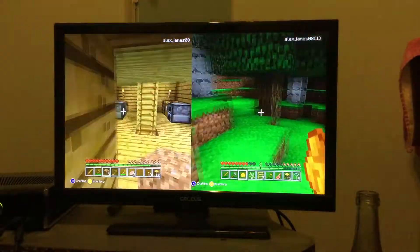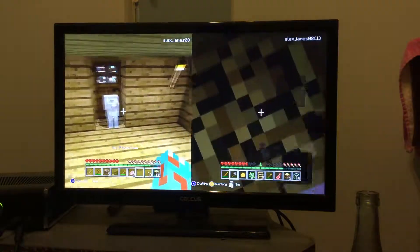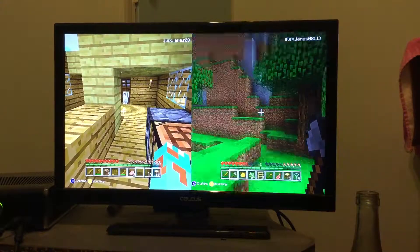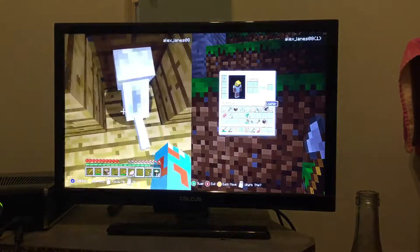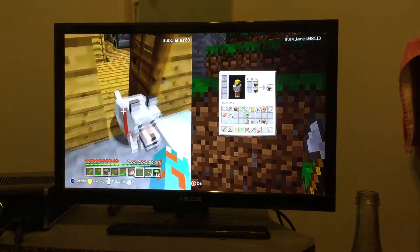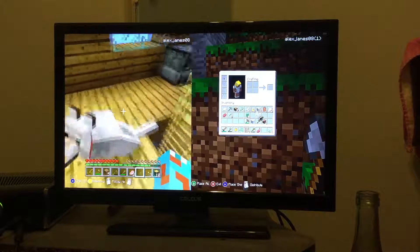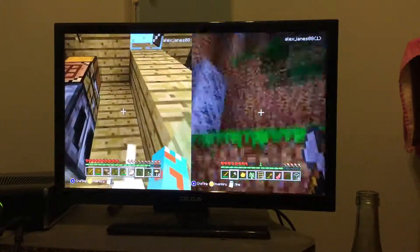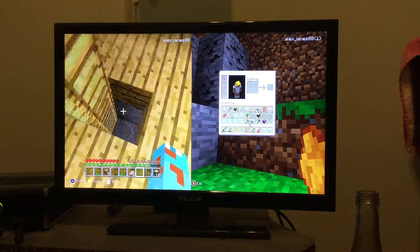We're back up at the house. Come on, Flame! I'm down here with Charizard. Flame, you stupid dog — come here, you ignorant dog! He might be upset because I called him stupid and ignorant. Sorry, Flame! All right, I'm gonna go down into this hole and make us a basement.